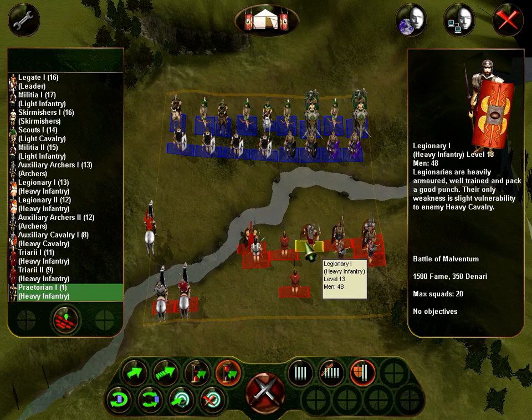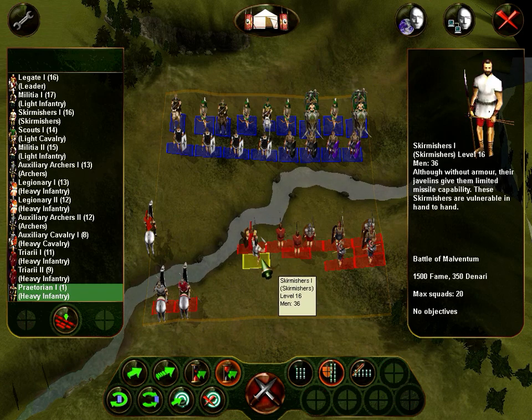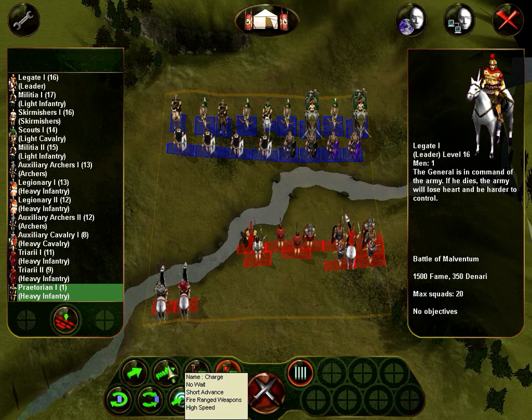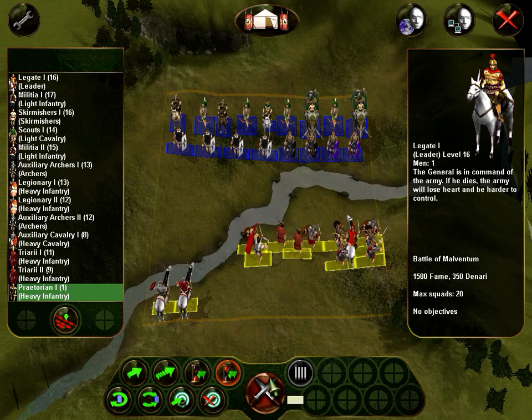Let's go like this with a mixed formation — we have another spearman unit there just in case. Send these guys in there super close. Can we put them there? Perfect. General, you go right there. Can we just hold here? Let's see. If we can't, we'll lose the battle.